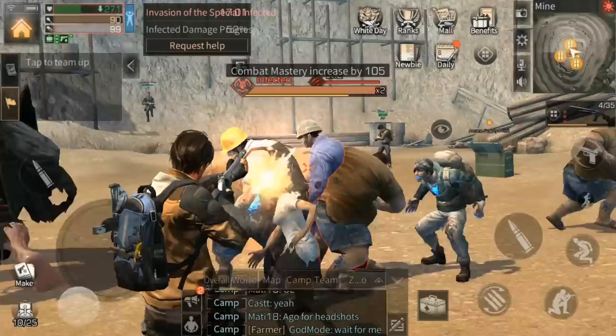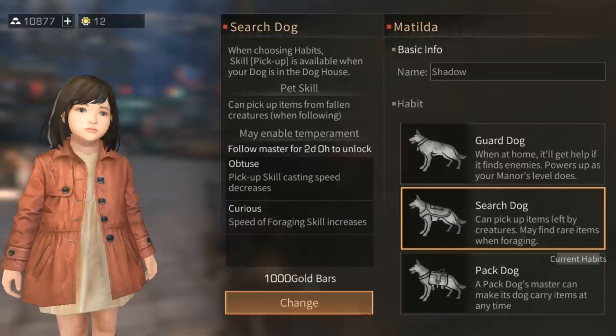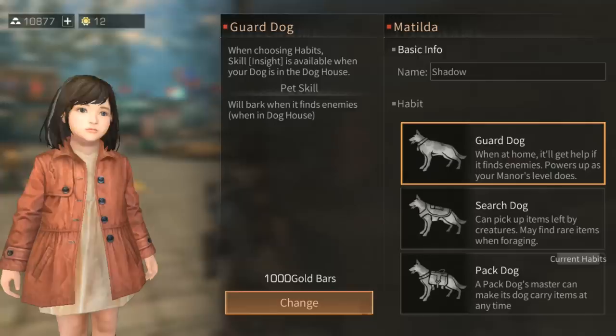Focus the rest of your attention on the newbie guide, which will take you through each new zone as they unlock. Now for 57 more advanced tips. I recommend starting by making your dog a pack dog. Search dogs can find cool items but they usually aren't great, whereas a pack dog provides 12 extra storage spaces — 14 if you have a Labrador. When you consider how much it costs to increase your backpack space by 2, this is a huge amount of storage. When you become a higher level, you can spend 1,000 gold to switch your dog to a guard dog for extra protection.